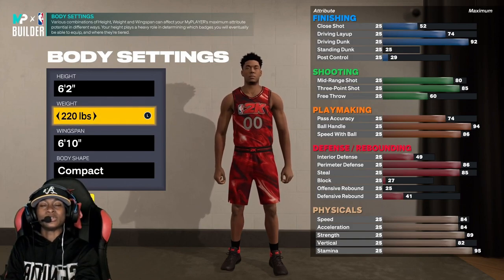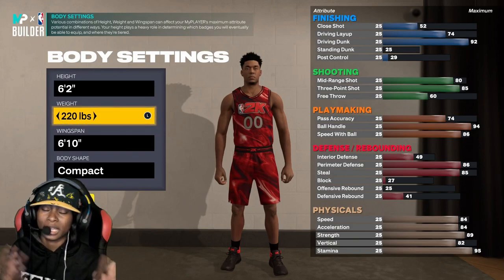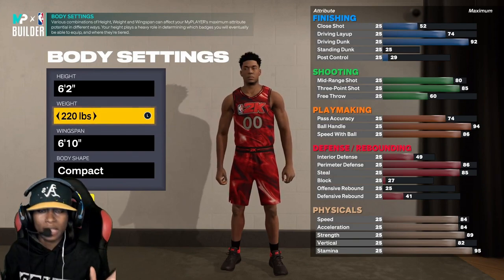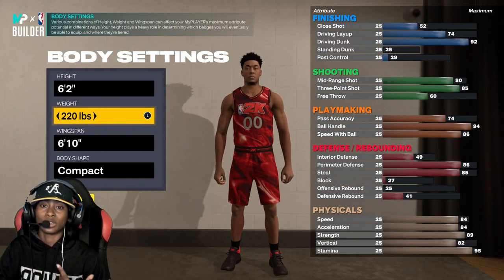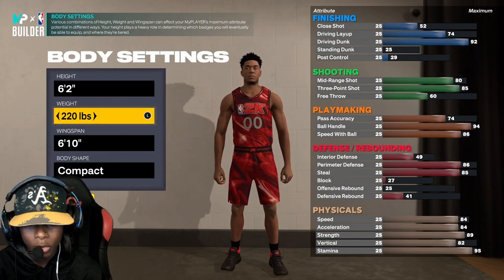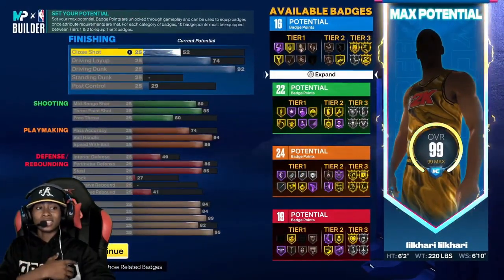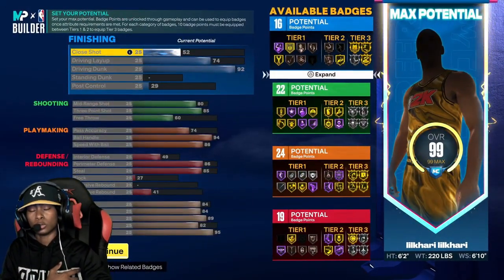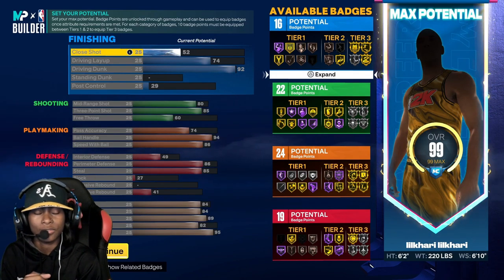Y'all let me know what y'all think about the build down below in the comment section. If you want to make the build, make the build. But like I said, don't make a build if it's not your play style. I know his play style — he got on the court and played against me a couple times, he likes to dunk, so he's going to have a lot of fun on this build. Now let's go over here and see the badges he gets: 16 finishing, 22 shooting, 24 playmaking, and 19 defensive badges.